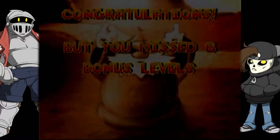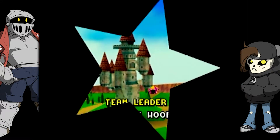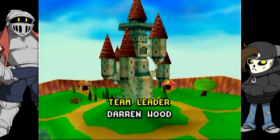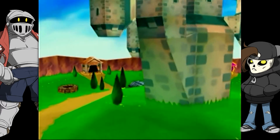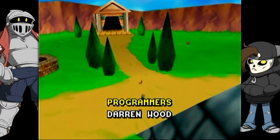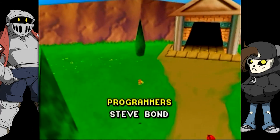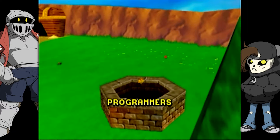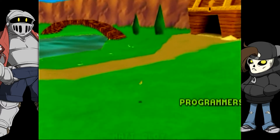One player suggests the other didn't fully beat the game without the bonus levels, raining on their parade. The other retorts with 'fuck you' and shouts out the programmers — Steve and Matt — asking which one is responsible for the surprise spiky enemies.